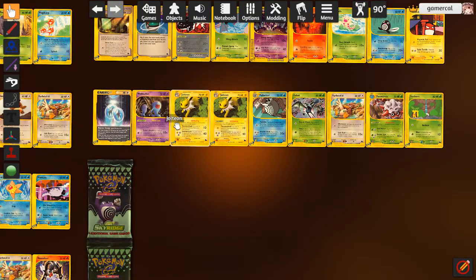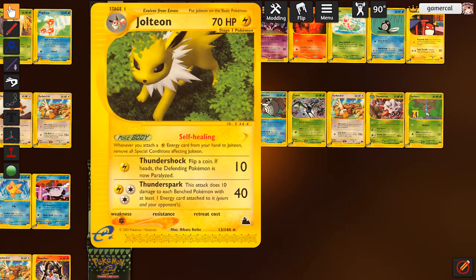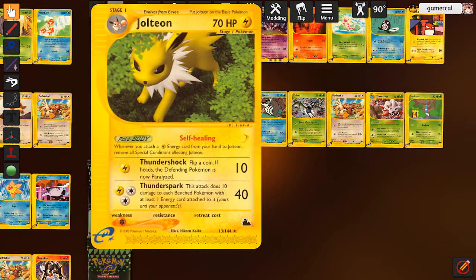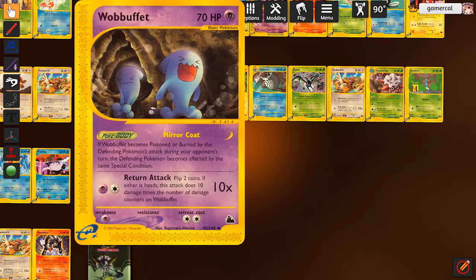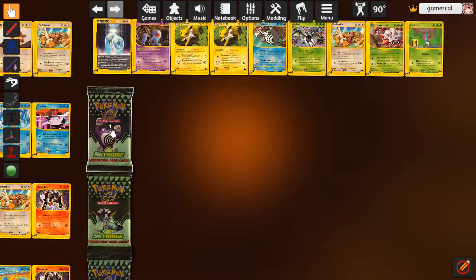Double Jolteon! This Jolteon is cute - I actually have this card in real life. Its second attack does damage to each bench Pokemon that has energy on it, including yours, which is a little bit of a shame. But if the opponent is playing a Venusaur deck and trying to spread energy around, you could punish them for that. Wobbuffet over here - if you get poisoned or burned, it copies that status condition onto the opponent. Return Attack is not amazing, but if you get a lot of damage counters, survive on a focus band, you could probably do 60. Not really super good though.